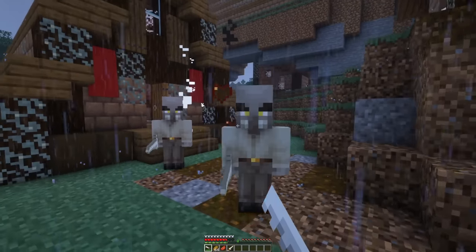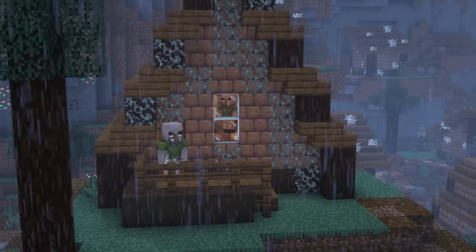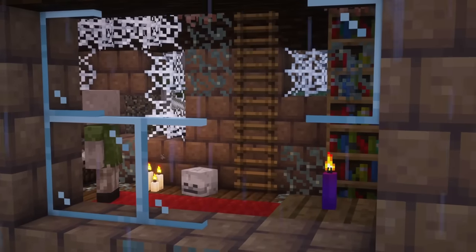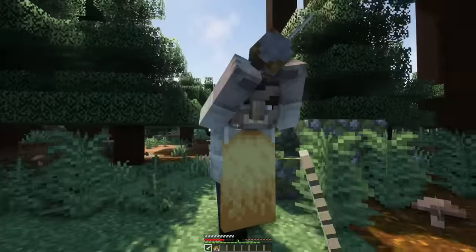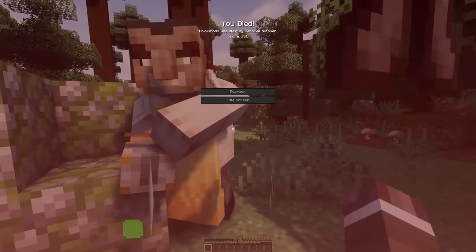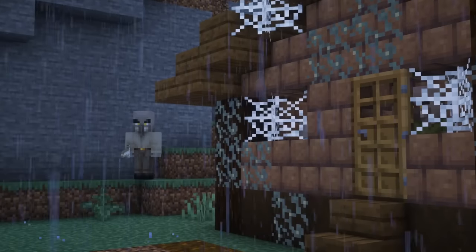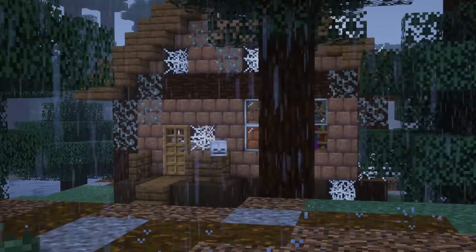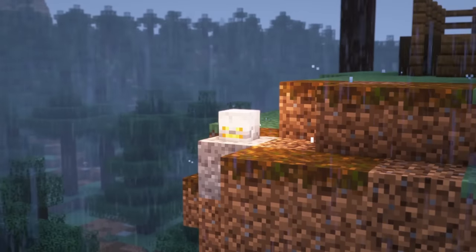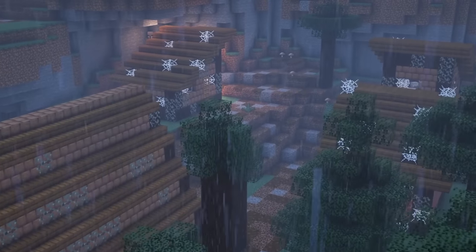Besides the normal inhabitants of the cannibal village, who wield bone swords and are really fast, there is a much more threatening opponent — the cannibal butcher, a large mob that also spawns in the villages and is a mini-boss that uses a powerful stone sword to attack you. I really like the mod models of the cannibal butcher and that the mod has a connection to existing Minecraft content. However, the cannibal butcher mini-boss seemed a bit strong — its damage was really high. Besides that, a cool mod.